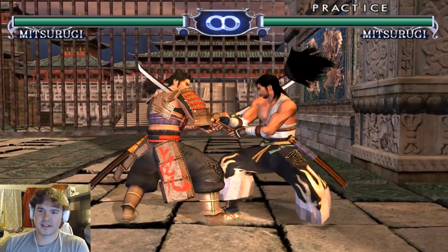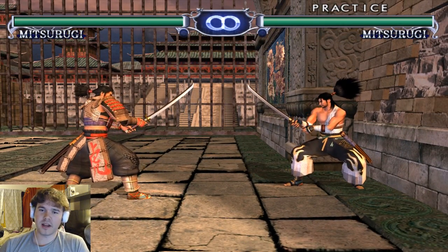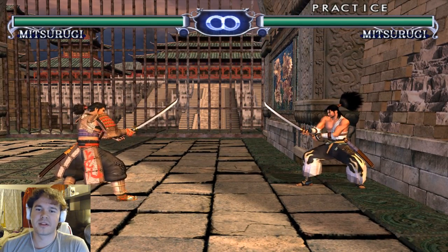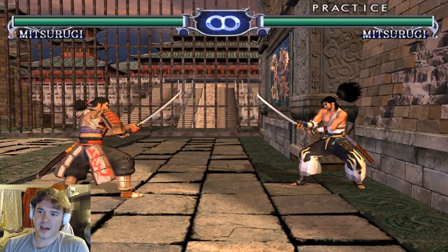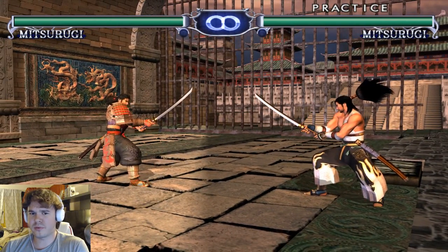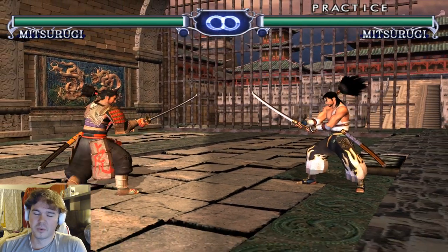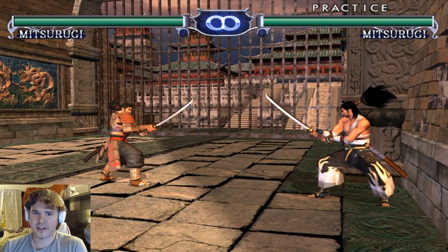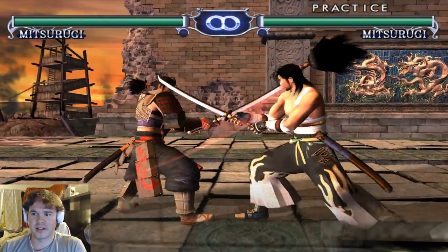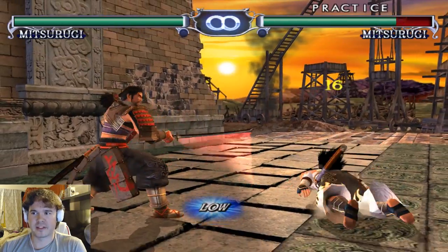A really good thing about Mitsurugi is that his attacks are generally pretty quick, have good range, and do good damage. He's a really well-balanced character, and in Soul Calibur it's actually pretty difficult to find actual balanced characters. Nightmare is generally more power-hitting; Taki doesn't have a lot of power moves but is very fast. Characters like Sophitia and Cassandra are pretty set in just being fast or powerful but don't have a lot of range. Mitsurugi has a really good balance of all three, so if you're just jumping into Soul Calibur, he's a pretty good pick.